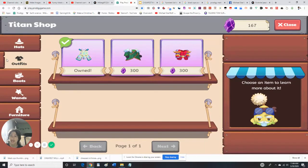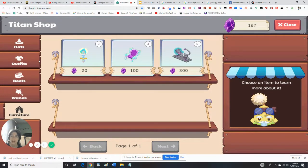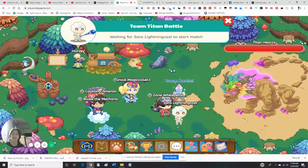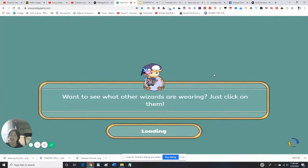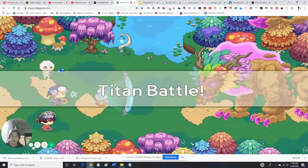167 Titan Shards. I don't think any of these are member locked. I need 300 but I only have 167. We're going to be playing with the Titan today. Titan battle! Please note that my pets are not included in this — it's just me and two other people I don't know.